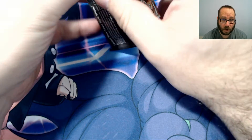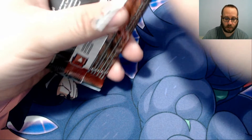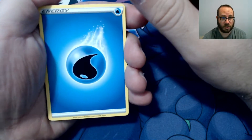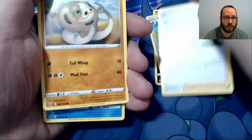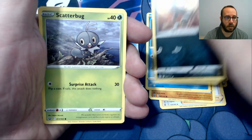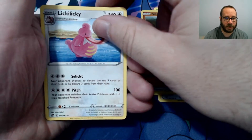We are a little over halfway through our packs now — no Full Arts as of yet, but we can keep hoping. Water Energy, Morpeco, Doublade, Cheryl — there is no shortage of Cheryls in this one — Silicobra, Frillish, Houndour, Scatterbug, Honedge. Our Reverse Foil is a Silicobra, and Lickylicky is our Rare.